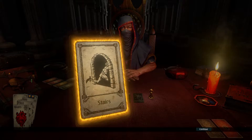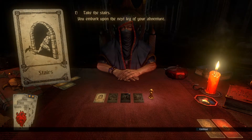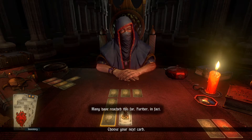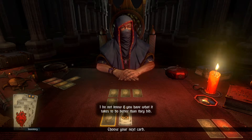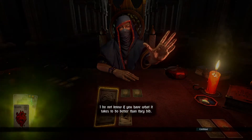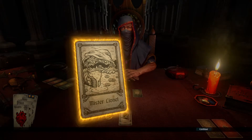We find the stairs. Head downwards, if you dare. I will. You embark upon the next leg of your adventure. Many have reached this far. Further, in fact. I do not know if you have what it takes to do better than they did. Let's find out. We encounter Mr. Lionel again and he does the same thing.